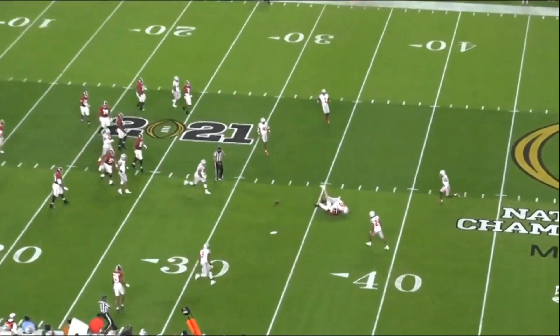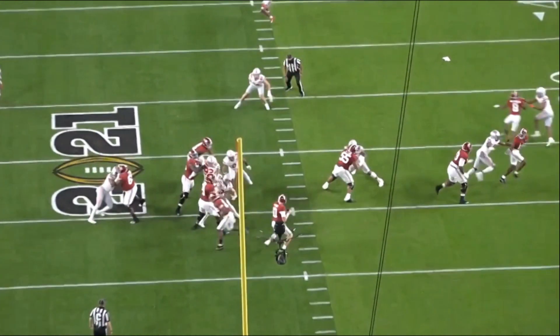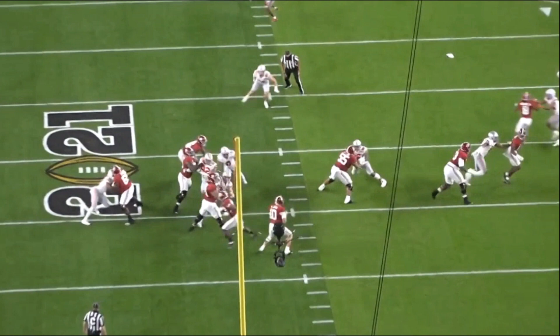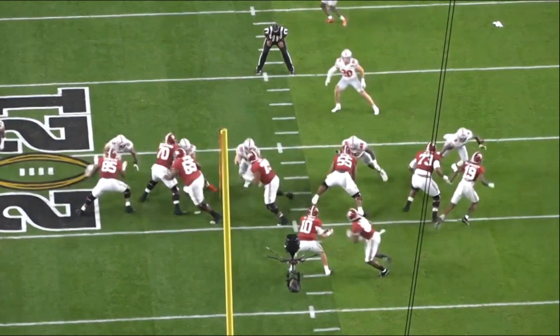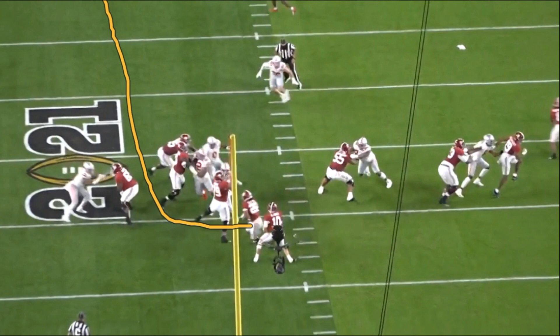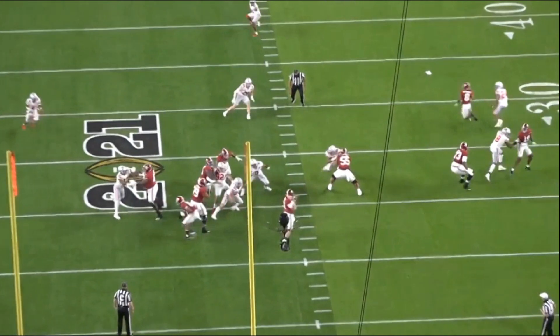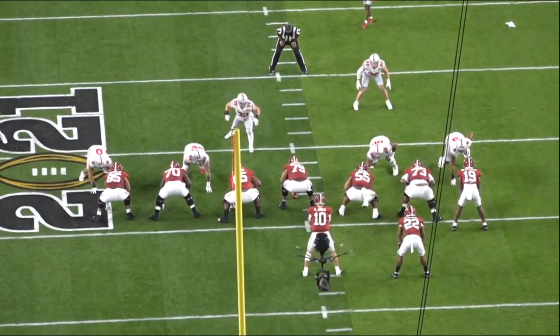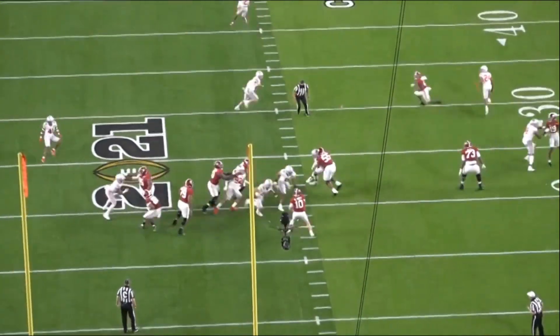There are going to be reps where he wins and reps where he loses. I really wanted to start with this first play — even though the quarterback ends up throwing the ball, you look at Leatherwood and how he's going to down block this defensive lineman. He creates a hole right here by turning his guy. Matt Jones keeps it and throws on a run-pass option, but the offensive line is blocking it as a run. Leatherwood does a great job down blocking on this specific rep.